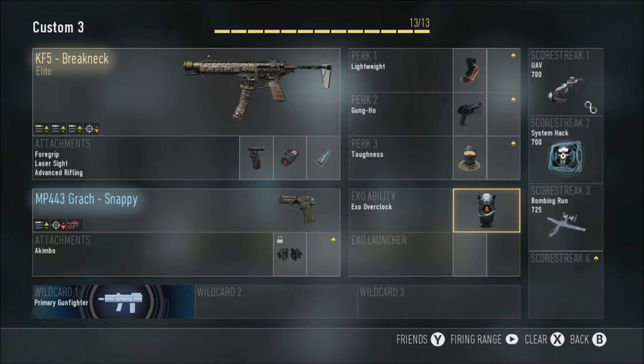For the specialist ability, Overclock — again for this kind of running gun class. Overclock is very good for submachine guns as you're moving pacey and quick to get through gunfights, and that's what I use it for.